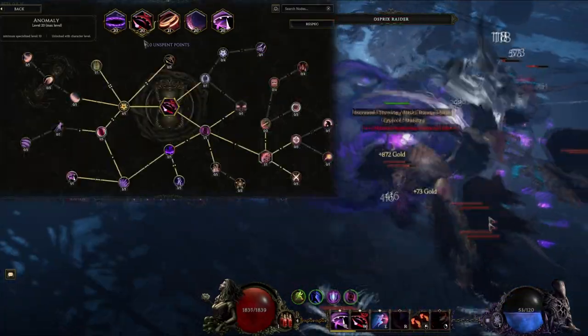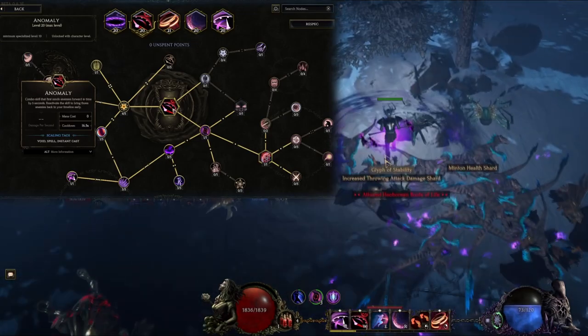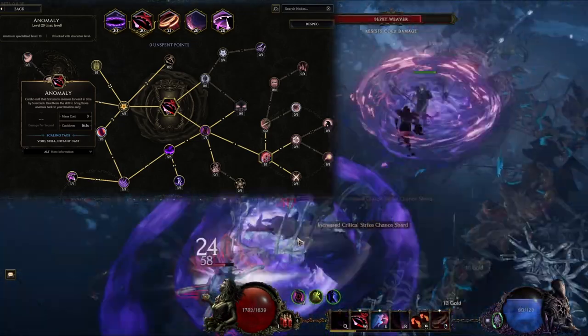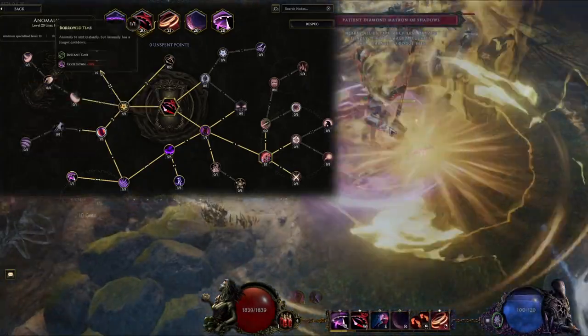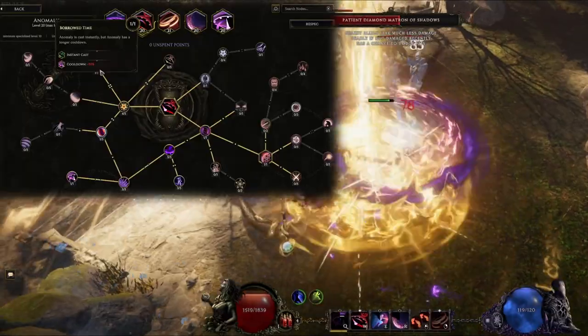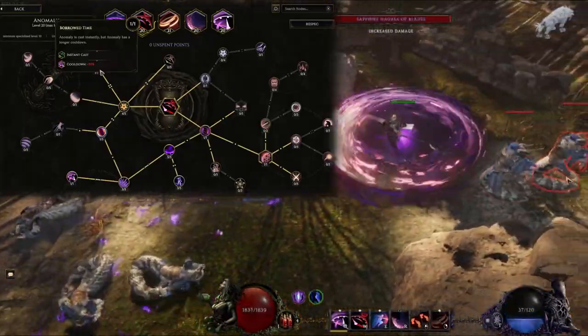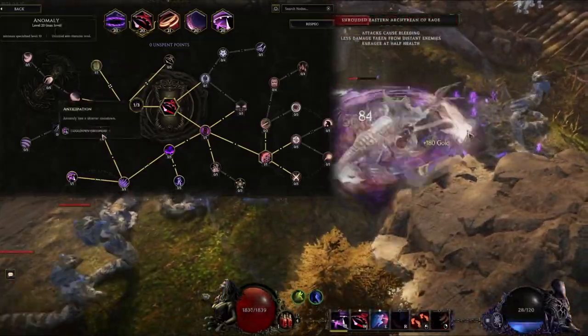Last I have Anomaly, a skill that sends enemies forward in time for a few seconds. It doesn't do much at first, but we get a few skill points that make the enemies take a lot more damage when they come back to the present. First you want to go for Borrow Time, which makes this skill cast instantly so you're able to cast it while spinning. It costs 0 mana, so all you have to worry about is its cooldown, which is 16 seconds — so do use this sparingly.